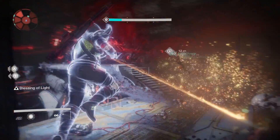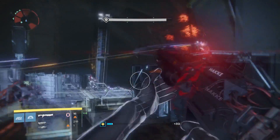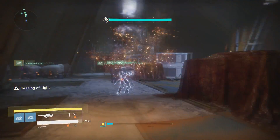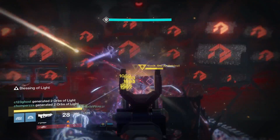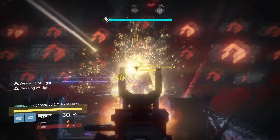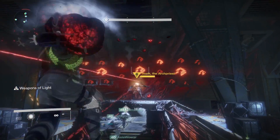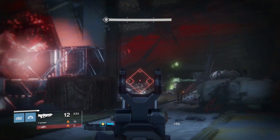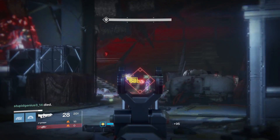Because you get two extra damaging bursts in a magazine, you're basically getting two thirds of an extra burst in terms of damage. The main place this extra damage comes up is against bosses, because fighting them you'll be able to get those extra damaging fourth bursts in. Whereas if you're fighting a normal Dreg or a Vandal, they're likely going to die after the first or second burst, so you're not going to get any sort of benefit from extra damage.